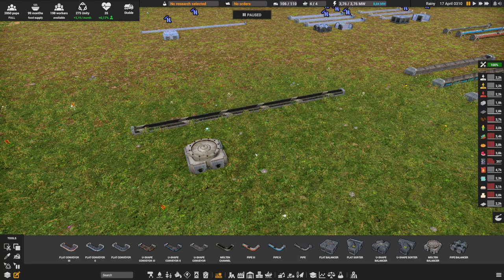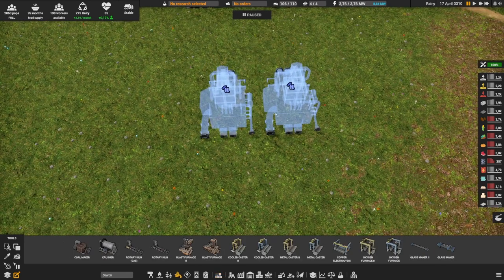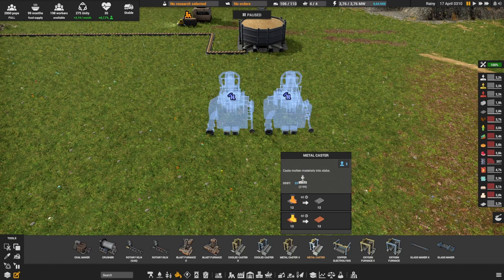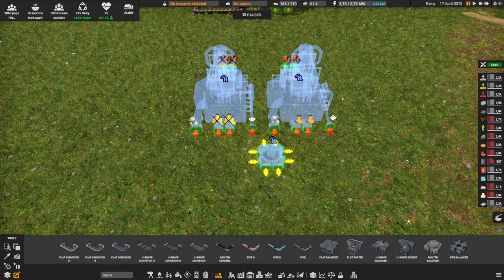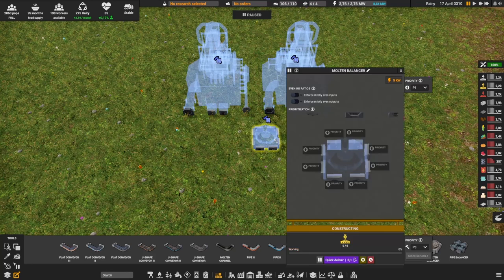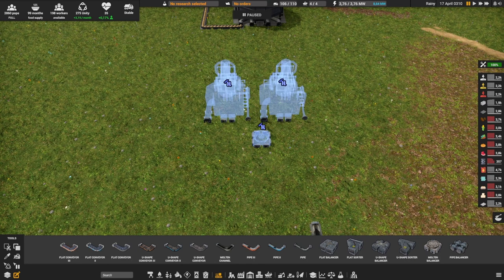In my opinion, the molten balancer doesn't have a lot of uses, but here's one example. If you only have two blast furnaces making molten iron, you can use a molten balancer to split the output — one output going to a metal caster for iron, one output going to an oxygen furnace for steel. Then if you're low on iron you can prioritize iron, and if you're low on steel you can prioritize steel. This way all your production flows into the priority item quickly, rather than being split 50/50 with no flexibility.